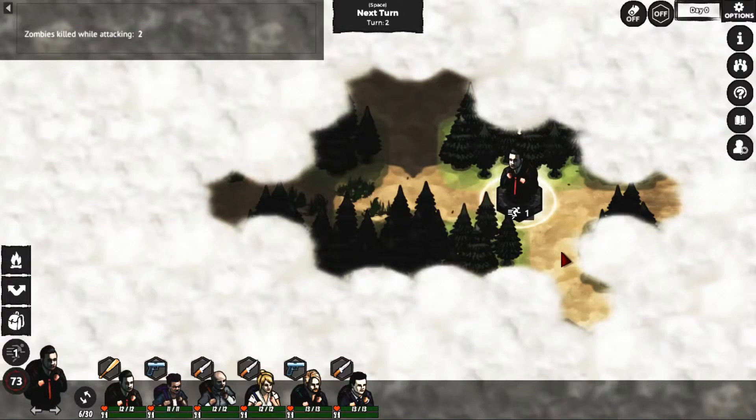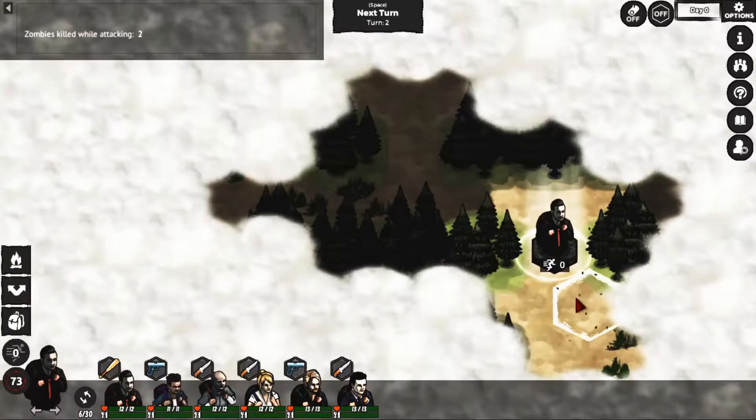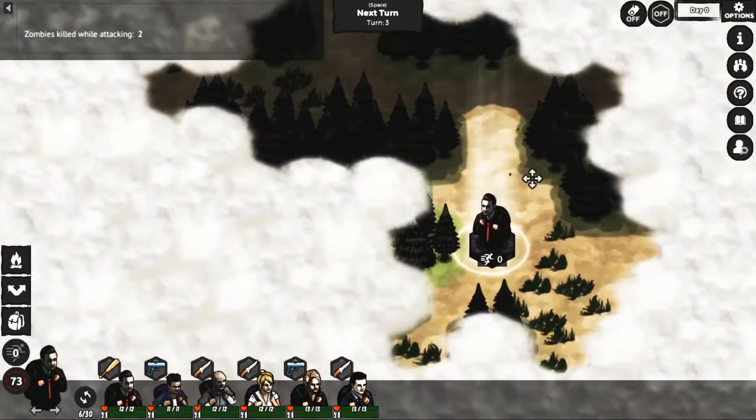Hey everybody, beardodude here with another let's try episode. We're gonna try this game Zidon, came out a few years ago. It's a turn-based zombie survival RPG, a little bit reminiscent of Stone Shard. I have never tried it, I just went through the tutorial, so we'll see what we can get through here.